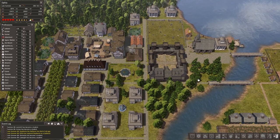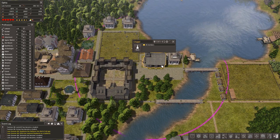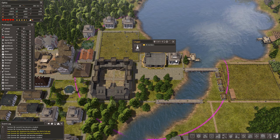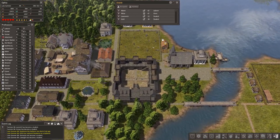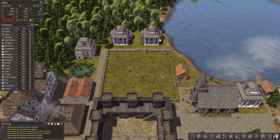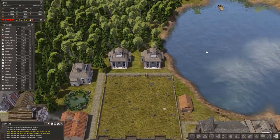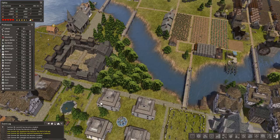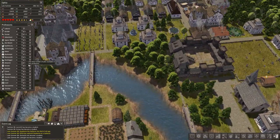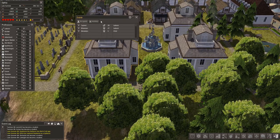I've done some off-camera work. I'm not sure if this was in the episode but I did build a new chapel here. I built some more houses. These are the estates - they are pretty fancy. Look at them, they look really cool. I also upgraded these ones here. Let me show you from this angle. These are the really fancy ones as well.